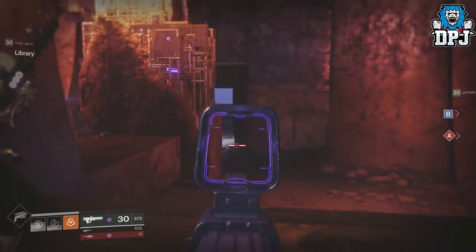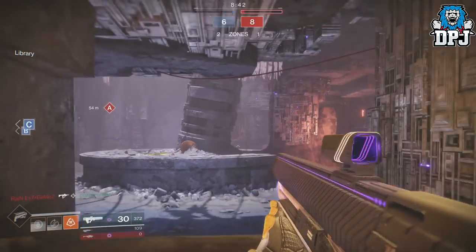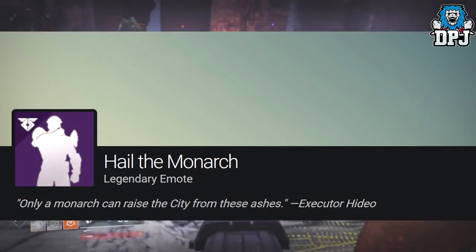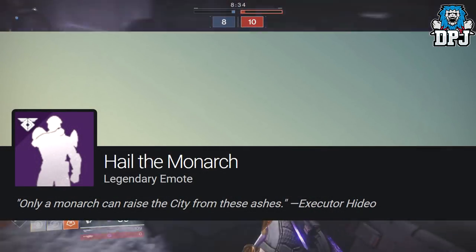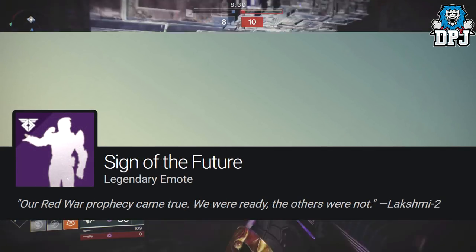So beyond the weapons, what else will factions offer? Well according to items found in the database, there will be a lot more than just the usual gear. Each faction will have their very own emotes. New Monarchy will have an emote called Hail the Monarch. Previews of these emotes are obviously not available. Future War Cult's is called the Sign of the Future and Dead Orbit's is called Iraq Greeting.